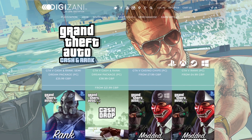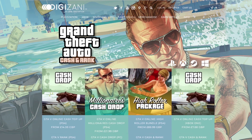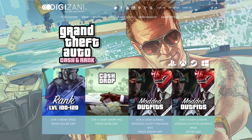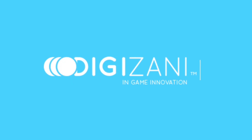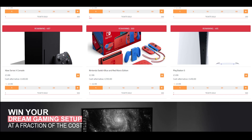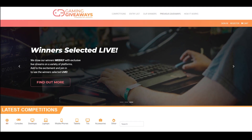Before this video starts, I want to give a shoutout to today's sponsor DigiZani. If you guys are looking for cheap, fast, and reliable GTA cash plus rank, then check out DigiZani — they offer a wide range of services for your GTA Online needs. Click the first link in the description and use my discount code when you check out. Also be on the lookout for DigiZani's gaming giveaway — there are many prizes to be won, including a console. Click the first link in the description to take part.